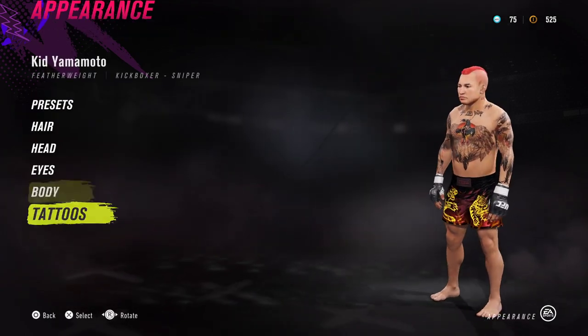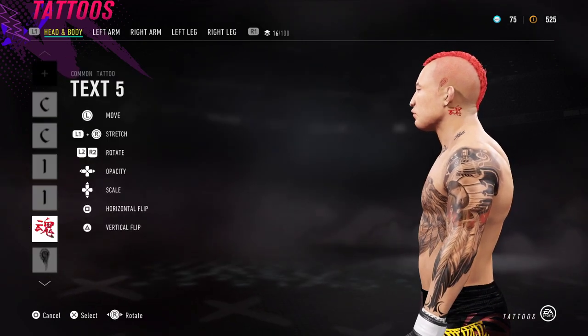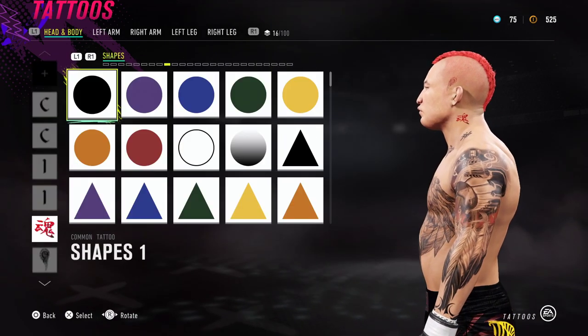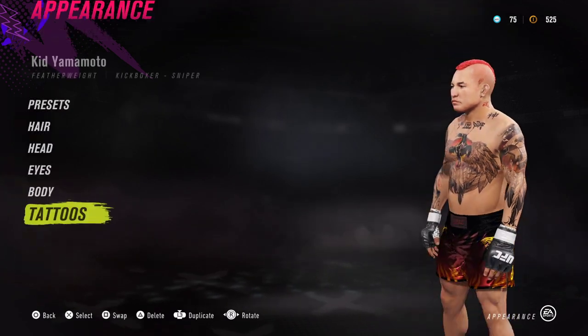So we have these two tattoos on the side of his head. This should be a kiss essentially, but I don't think we have anything really close to the kiss. We can chuck a lady there if you want.